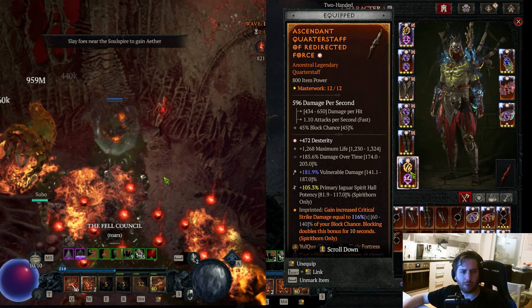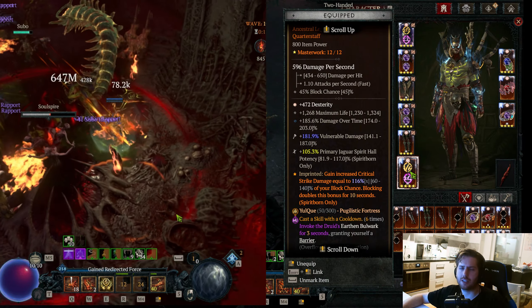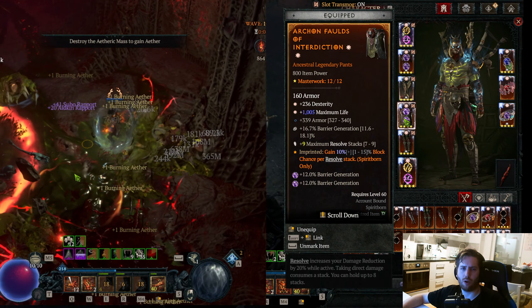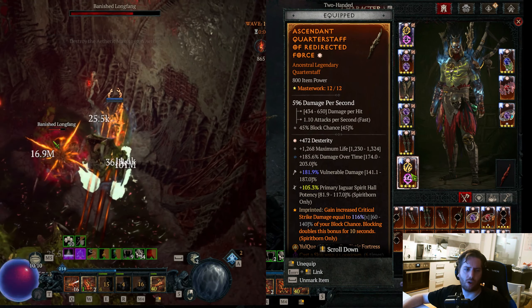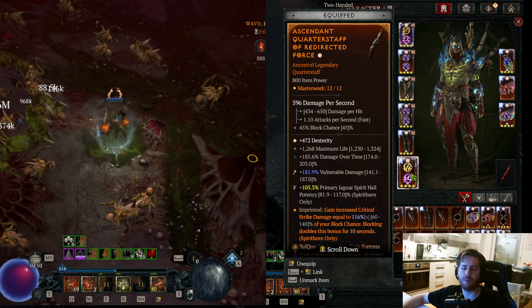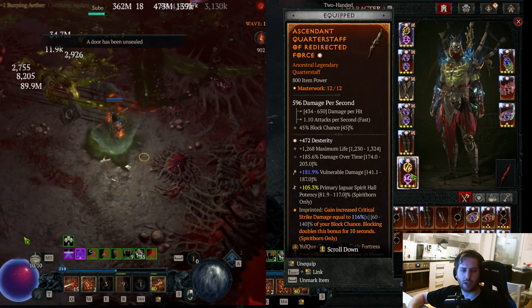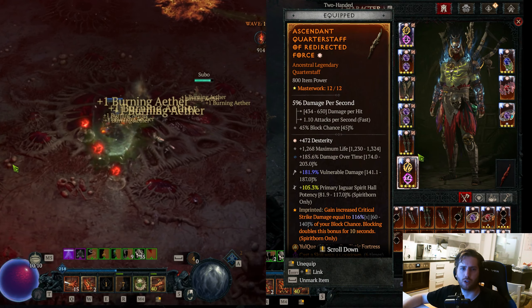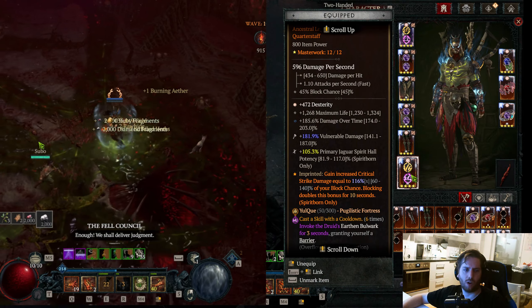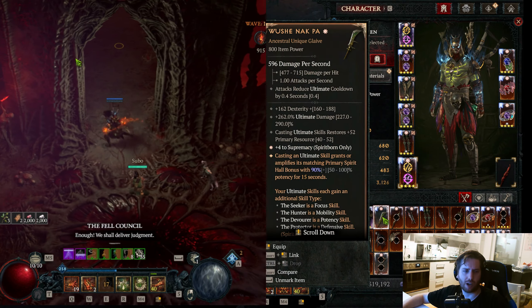For your weapon, have the Aspect of Redirected Force with a quarterstaff, but you can also take a cleave that will give you vulnerable damage. The Aspect of Redirected Force gives us more crit strike chance the more block chance we have, and through the Aspect of Interdiction we scale our block chance. The offhand is good for Dexterity and max life as GAs, and a third stat for damage over time for more Undying's Visage damage. Also for weapon tempers, normally get crit stack damage. There's also Primal Checker Spirit Hold potency because we do more damage with our Primal Checker Spirit Hold.